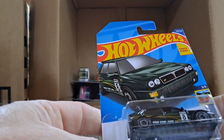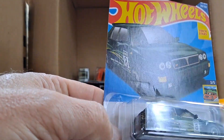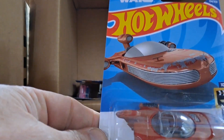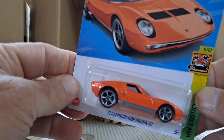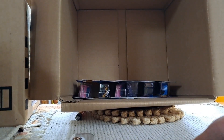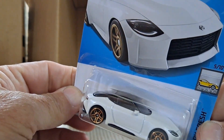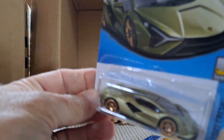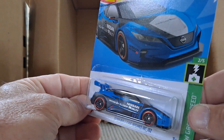And then we have the Lancia Delta Integrale — pretty nice. The X-34 Landspeeder from Star Wars — I've seen quite a few of those in the stores. Another '71 Lamborghini. And the Nissan Z Proto again, in white. Another purple Batmobile — just what I didn't want, but it's definitely helping my Fantasy Pile catch up. Another Lamborghini in that green. And the Nissan Leaf in blue with black trim.